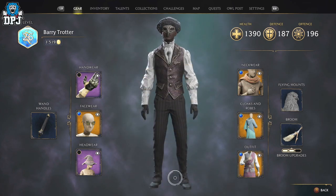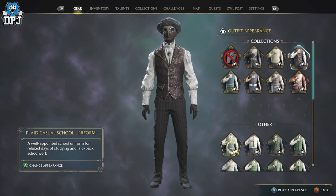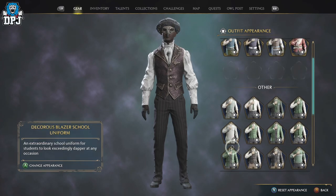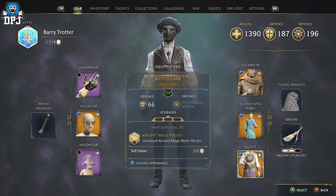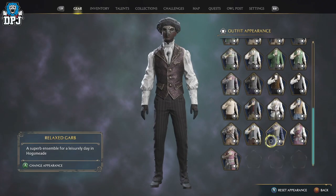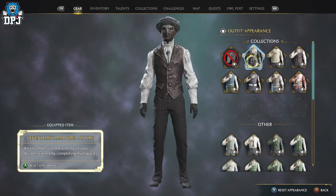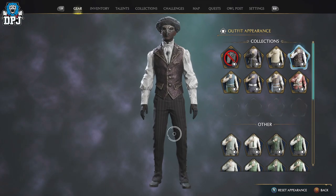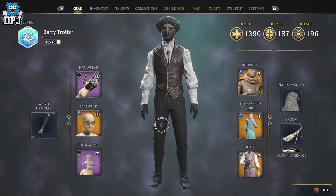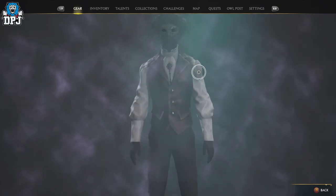Quick rundown on how transmog works: as soon as you unlock or get a gear piece drop, it unlocks within the appearance tab. Just press X or Square, set the appearance, select whatever you want, and there you go — looking great. That's how transmog works in this game; it's relatively straightforward, so don't overthink it.